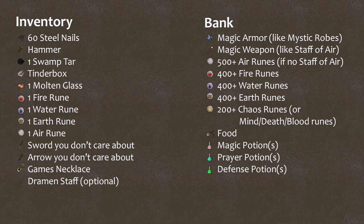In your inventory, you should have 60 steel nails, a hammer, one swamp tar, a tinderbox, molten glass, one fire rune, water rune, earth rune, and air rune, and any sword you don't care about losing. If you're anything like me, you have some hoarding tendencies and there are 15 bronze swords in your bank right now, so just grab one of those. Same goes for the one arrow.